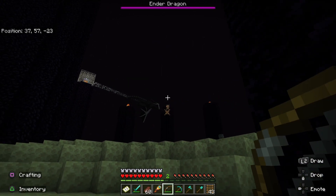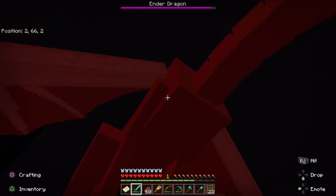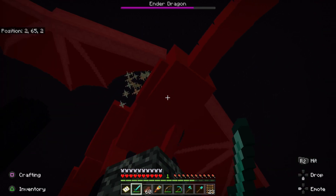Once you've taken care of the crystals, you can go down to the fountain where the dragon sometimes hovers above and attack her with your sword. One thing to note is the dragon is loud — be sure to turn down your volume to preserve your speakers and your ears.